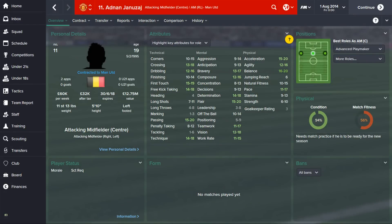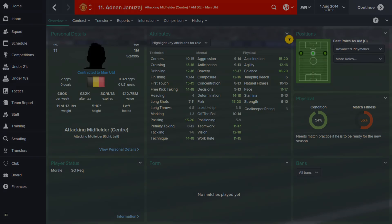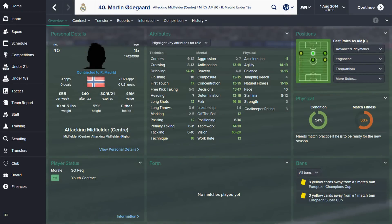To finish off this video, in the background you'll see a couple of wonderkids who are Advanced Playmakers. You've got Adnan Januzaj who plays for Manchester United and Martin Odegaard who plays for Real Madrid. Both these players are really skillful and have good vision, passing, technique and so on - these players are absolutely perfect. If you're looking for really young Advanced Playmakers, these are the type of players you need to be looking out for.